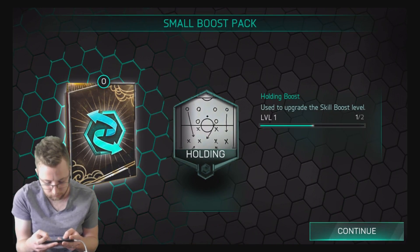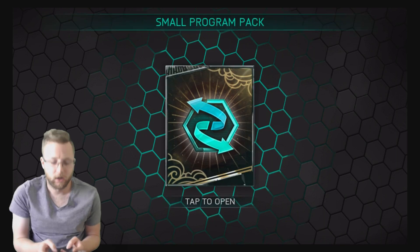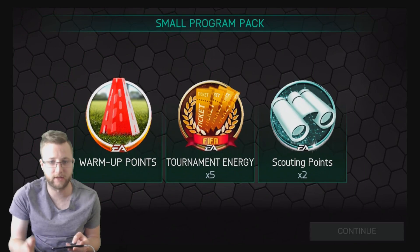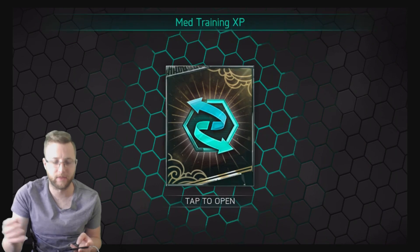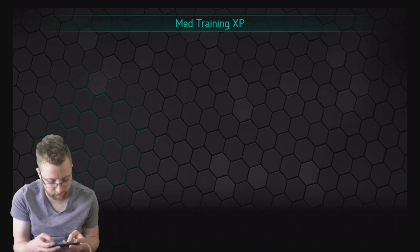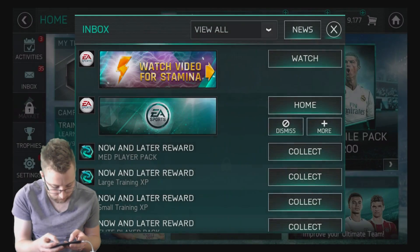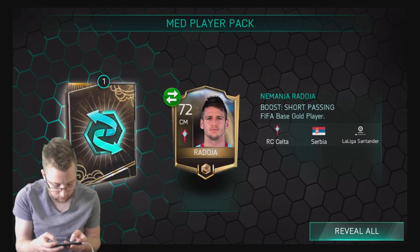That's gonna help us boost players up. A small boost pack which just gives us one. Small program pack - we know it's not gonna give us a whole lot, just some daily warm-ups, scouting warm-up, and the weekend tournament token, which I'm really excited to see what that actually does. Another small boost pack. A medium player pack - this is where I'm expecting some elites to happen... no elites.